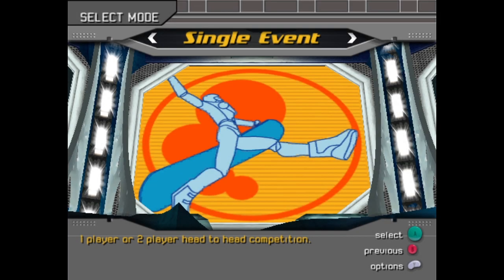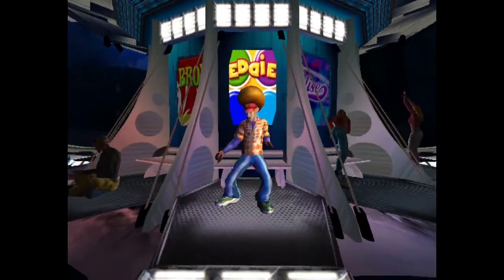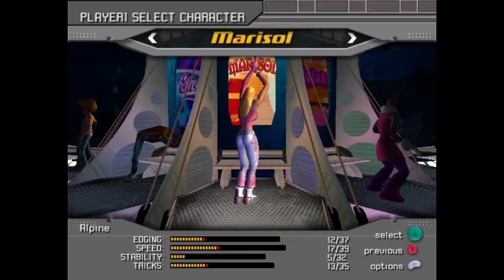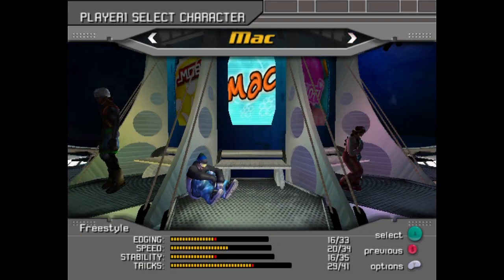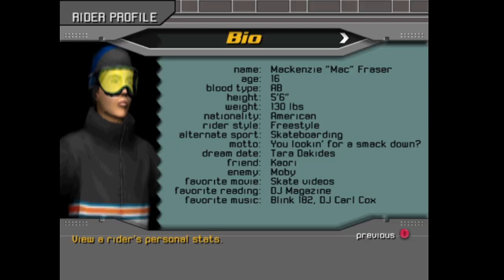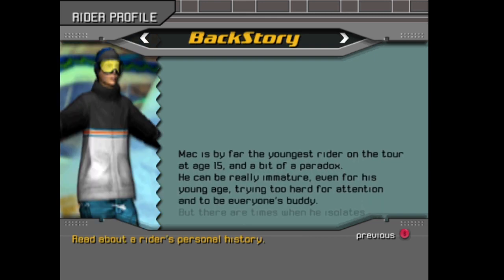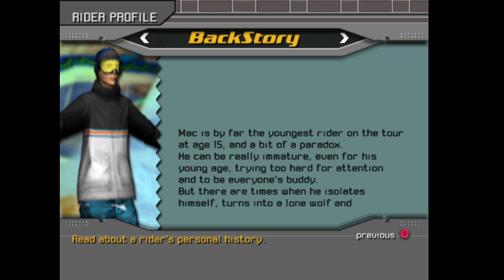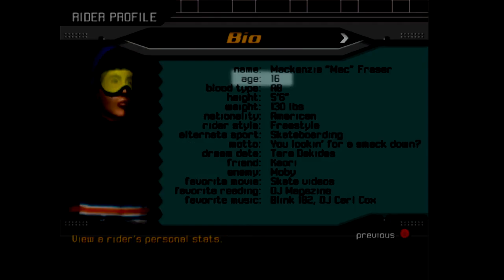SSX Tricky is the follow-up to SSX. Right off the bat, you notice the emphasis on characters in this one, and it pays off. The character select screen is much better this time around, with each character doing their thing. They stand out more and do more besides just say some generic stuff when they land a trick. The useless information for characters comes back — now we even have interviews and a backstory. Mac is by far the youngest rider on a tour at age 15. What?